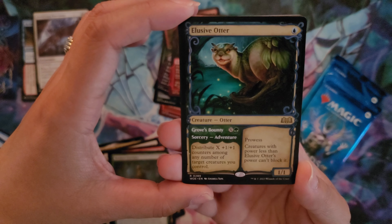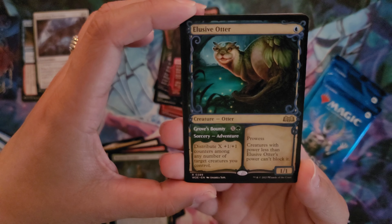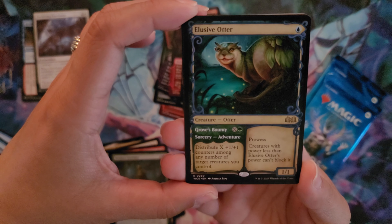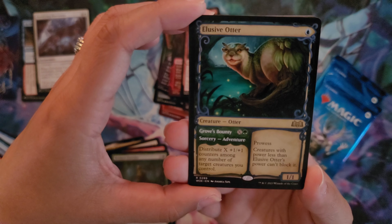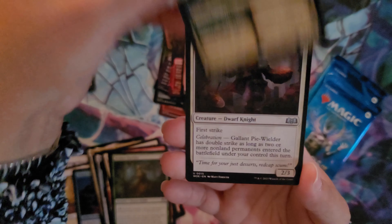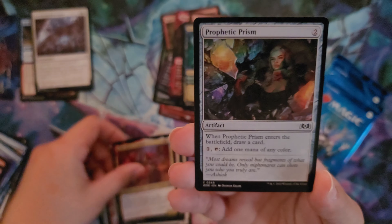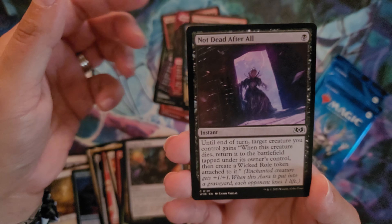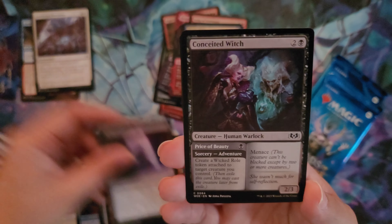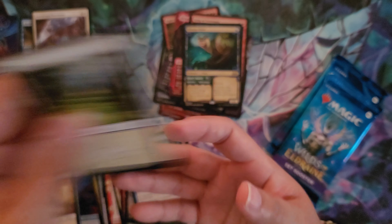We also have a double rare in the pack — the Elusive Otter. The adventure side lets you distribute X plus one plus one counters among any number of target creatures you control. The Otter itself has prowess and creatures with less power than the Elusive Otter's can't attack. We've got Pie Wielder, Stroke of Midnight, Party Crasher, Prophetic Prism, Not Dead After All — that is a very fun one to play for just one black — The Conceited Witch, The Merfolk Coralsmith, and Plains for land.